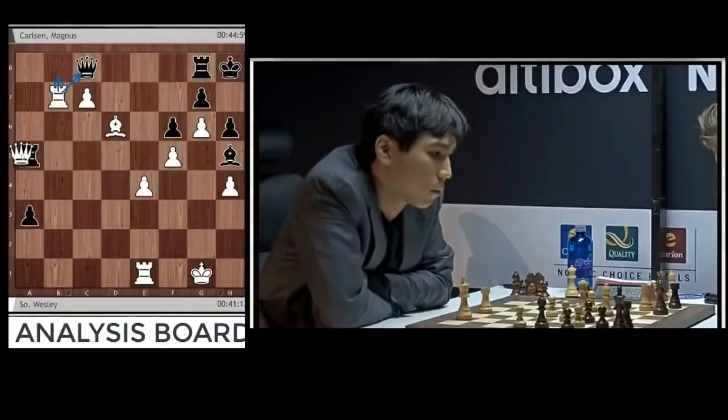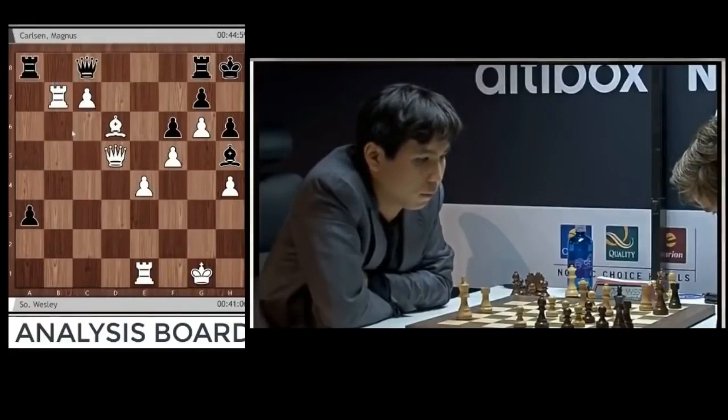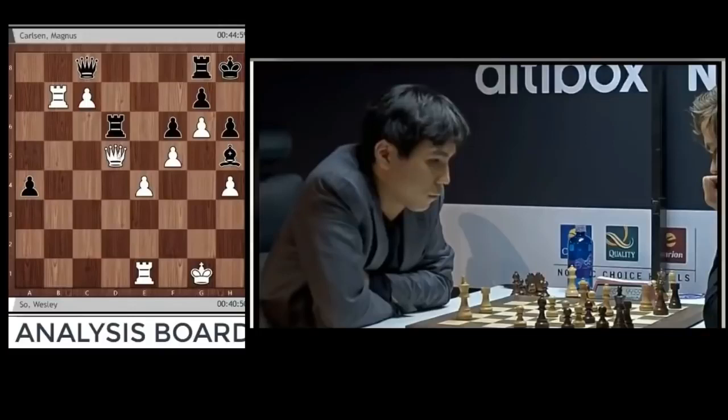He just takes here and keeps everything — queen c5 with the check after. Just run with the c pawn, an incredibly natural move. There might be a trick. What is your trick? You want to take on d6, but even this doesn't work because you can just take this one and then rook b8.